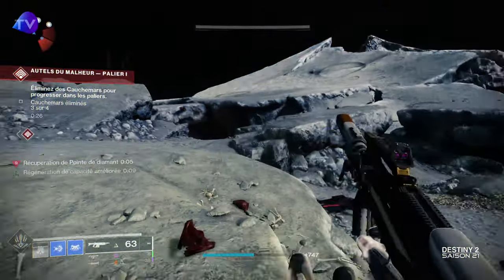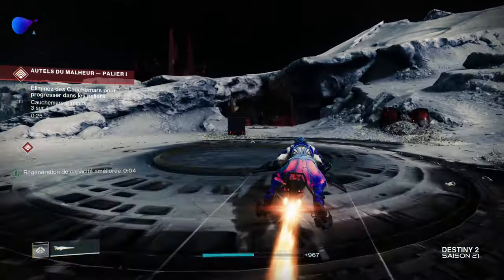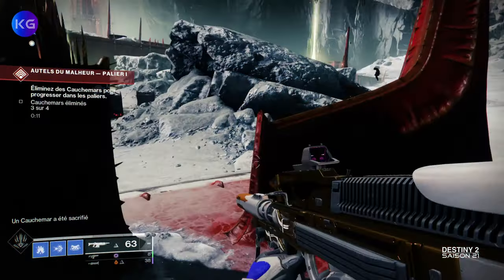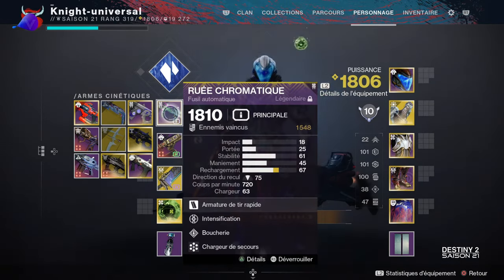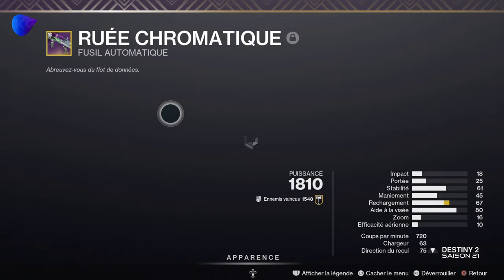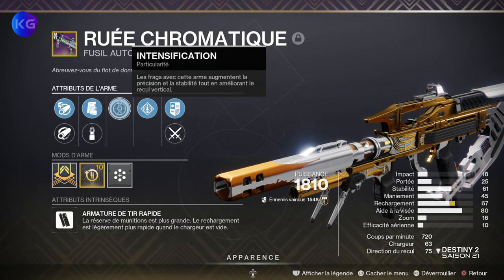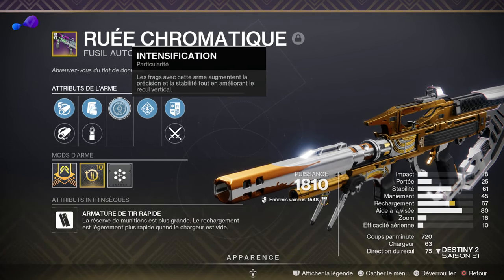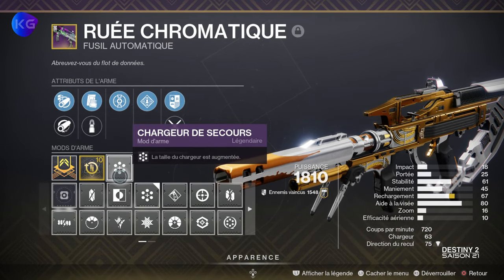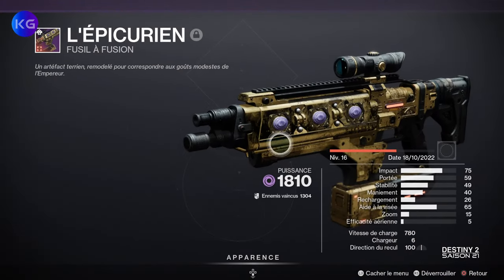Maintenant qu'on a vu le build en action, on va aller se mettre à l'abri pour le décortiquer. Je vais vous expliquer certains trucs importants. Notre première arme, c'est la Ruée Chromatique — c'est un auto qui est venu avec la saison 14. Il est vrai qu'il est plus compliqué à avoir, mais vous pouvez l'avoir aléatoirement soit chez Xur, soit chez Banshee. Vous avez ici le god roll, et vous mettez un chargeur de secours pour que ce soit encore mieux.